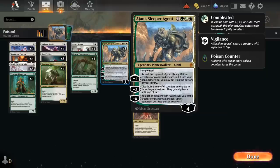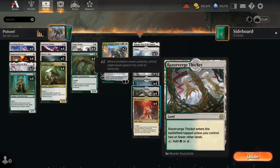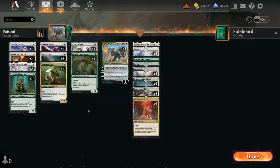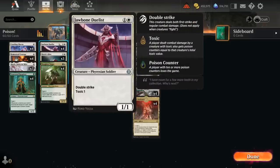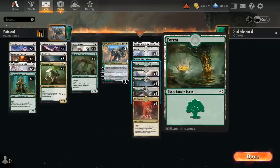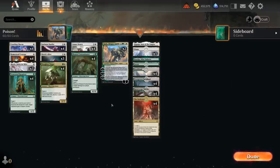Topping off our curve, two copies of Ajani, Sleeper Agent — a great source of card advantage with the plus 1. The minus 3 can distribute three +1/+1 counters on the team, which is great with the Duelist, and the minus 6 says whenever we cast a creature or planeswalker spell, target opponent gets two poison counters. The mana base includes Razorverge Thicket, the new Fastland in Green-White, great for any aggressive deck. Four copies of Seed Core can make one mana of any color to cast Phyrexian creature spells — all the creatures here are Phyrexian — and if Corrupted is enabled (opponent has three or more poison counters), we can give a 1/1 creature +2/+1 at instant speed, which is awesome with the Duelist and all our token generators.